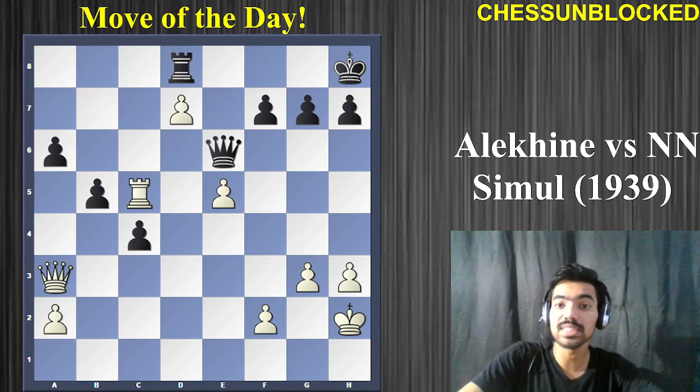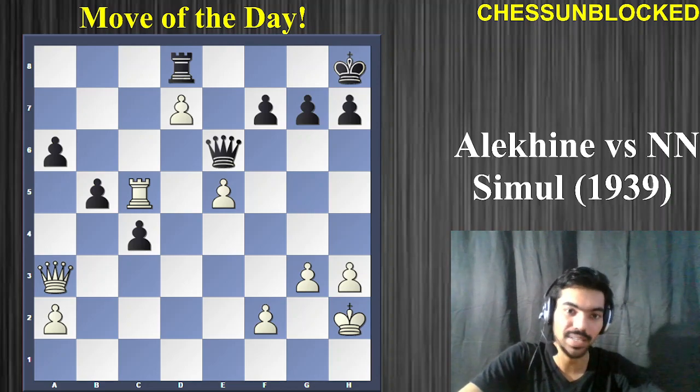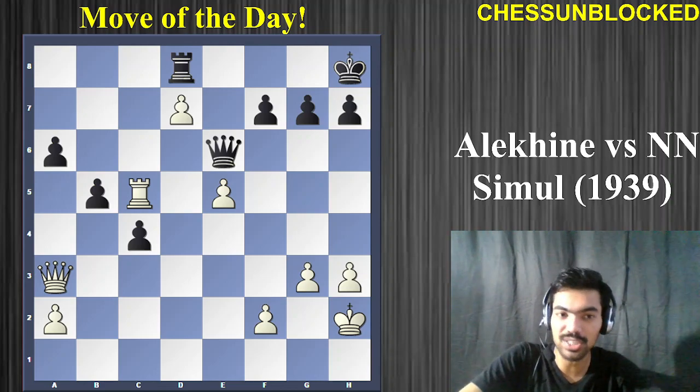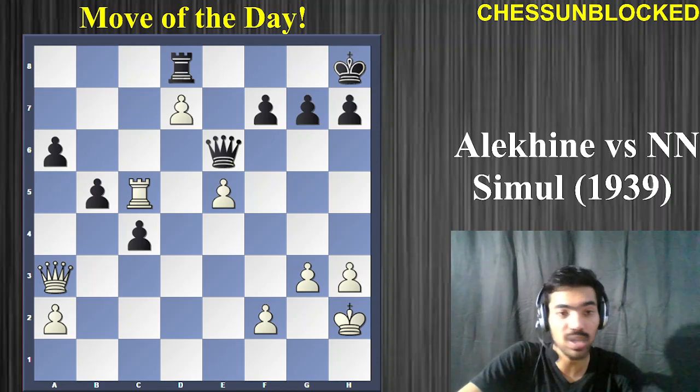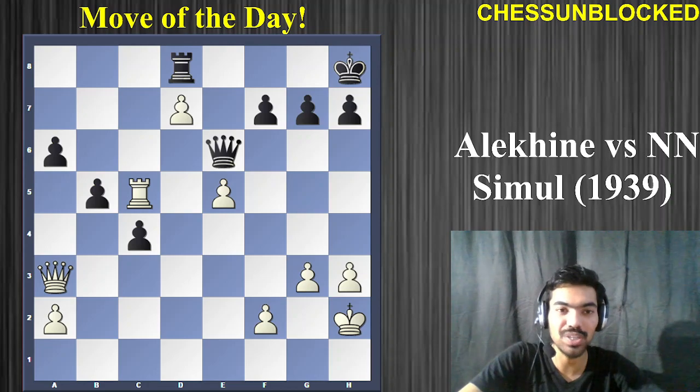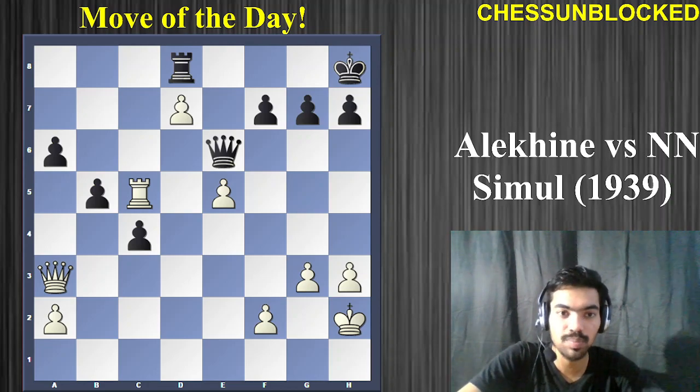It was basically a simultaneous exhibition, played in 1939. Alekhine was playing a simultaneous exhibition and he really crushed this guy — whoever this guy was, his name is not available. So go ahead, watch the video and try to find the move that Alexander played to crush black totally.